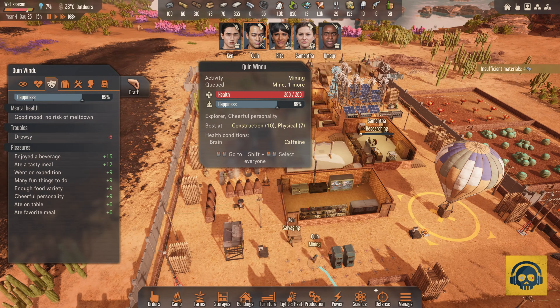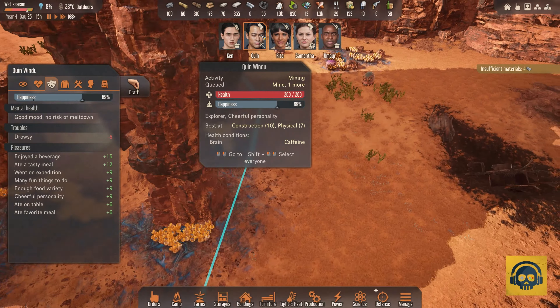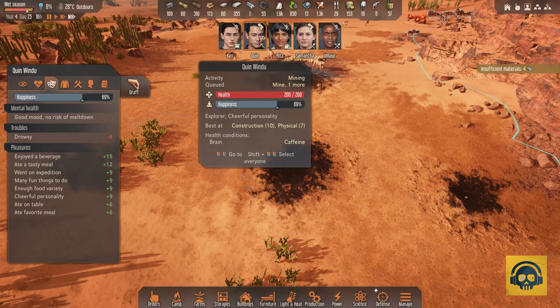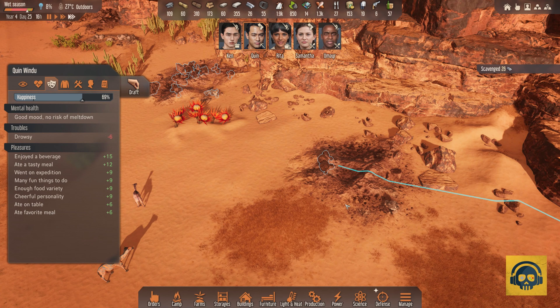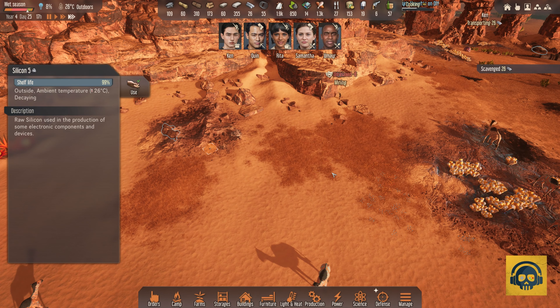Umair is doing well. Quinn, I hope you are mining more ore — that's what we need right now. As you can see they're so far off — the traveling time in itself is brutal.